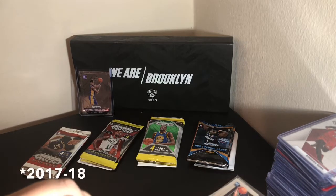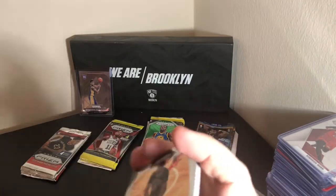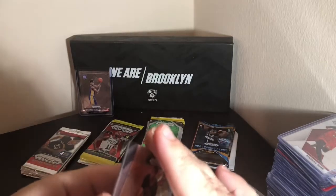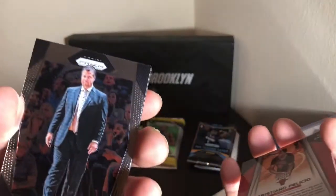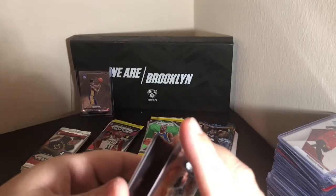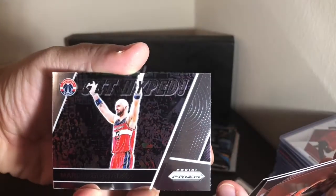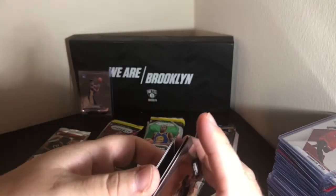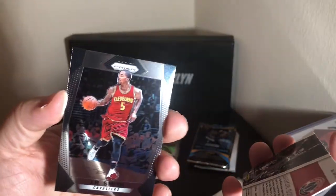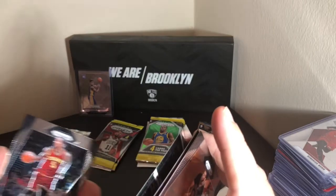Next up, 16/17 Prism. We've got Cristiano Felicio, Dave Jager — I forgot how he says his last name — Marcin Gortat, and J.R. Smith. That was not a good pack. I guess J.R. Smith will go up.